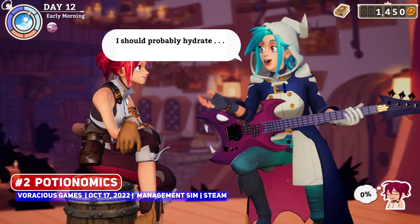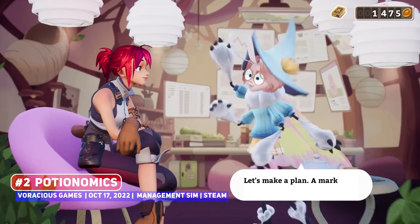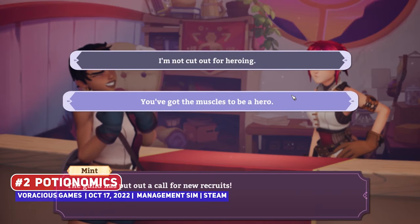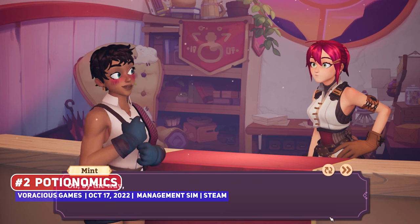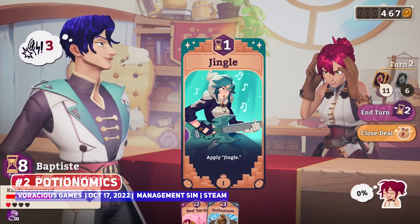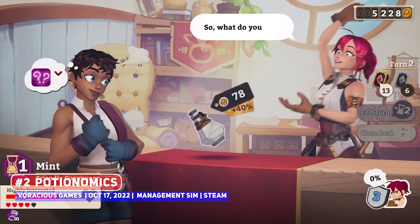Potionomics was very high up on my list of games to look forward to, since it has been very long in development and has some of the best 3D models and animations I have come across. You run a potion shop and have to brew, haggle and sell items to adventurers, but can also enlist their help in getting rare ingredients. There are other vendors in town you can befriend and even romance, with the addition of deck building systems pertaining to the haggling — quote unquote combat — which seems neat.